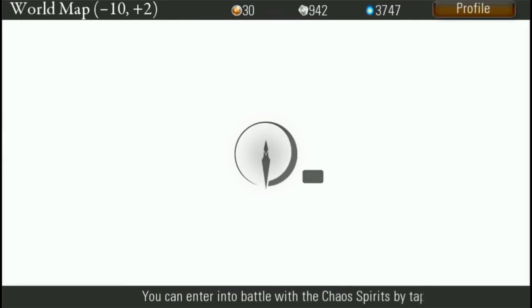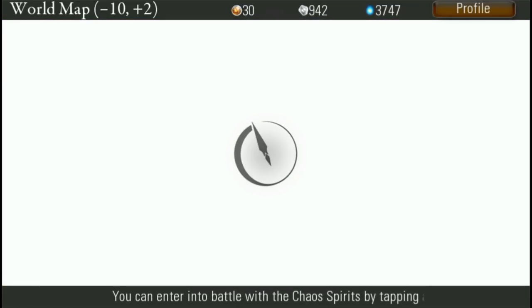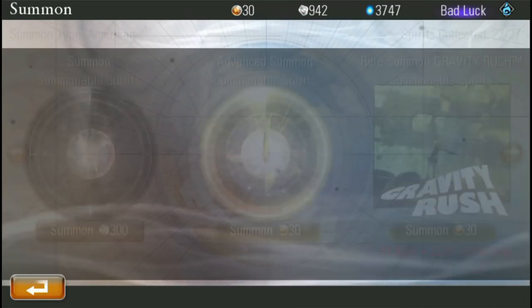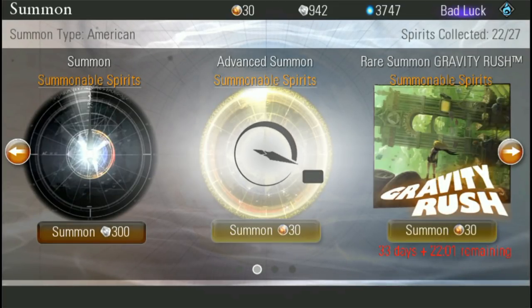I think I unlocked enough space — five monsters freed up so I have some room now. I'll summon a couple more times and then do a battle. With summoning stones you get 300 — I usually just spam through these and end up getting garbage monsters.